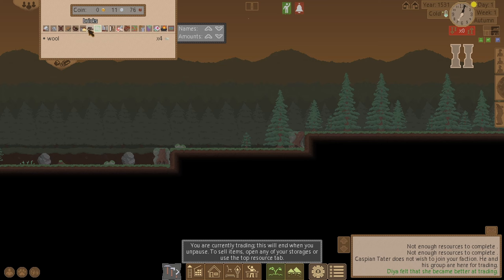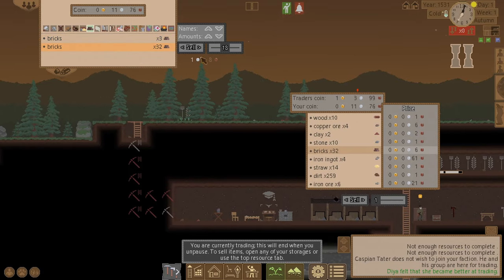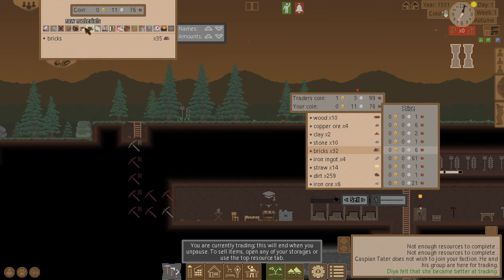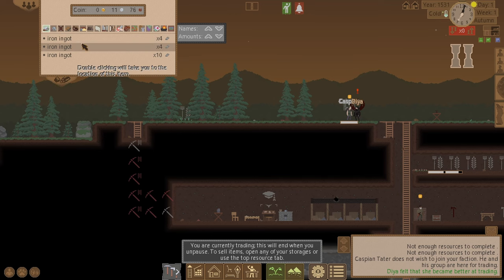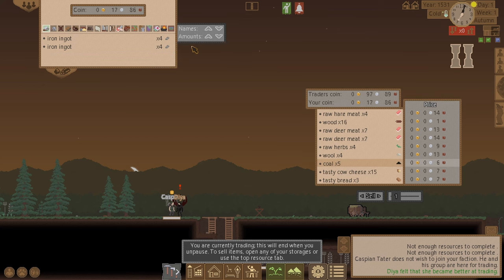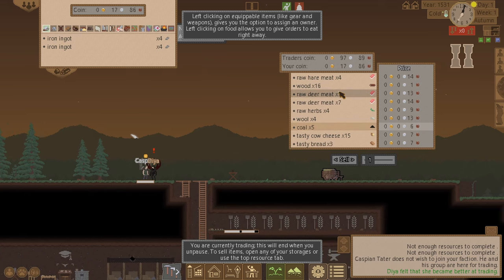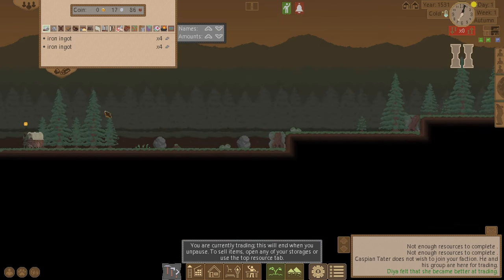Good, trading skill level up. I can sell bricks but he won't give me much for those. Stone — probably not much either. Copper ore, 18 iron — how much will he give me for those? 6 silver and 10 bronze — yeah let's sell that. So I've got a bit more now.